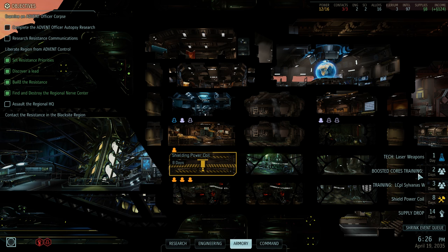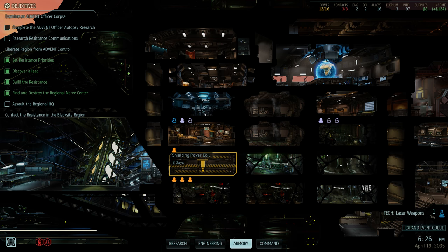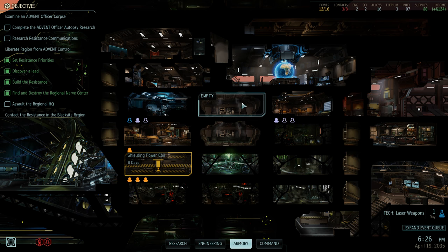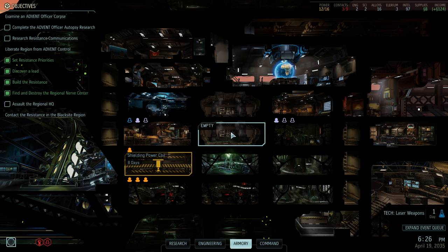Looking at the queue, we've got some AWC, some officer training. We're still eight days away from the room for the power plant and two weeks away from a supply drop. In other base management news, I've made my first workstation which we've got sending drones down here, which is nice. No supplies to build anything else, but the plan was a lab and some resistance comms fairly soon after we get some power.